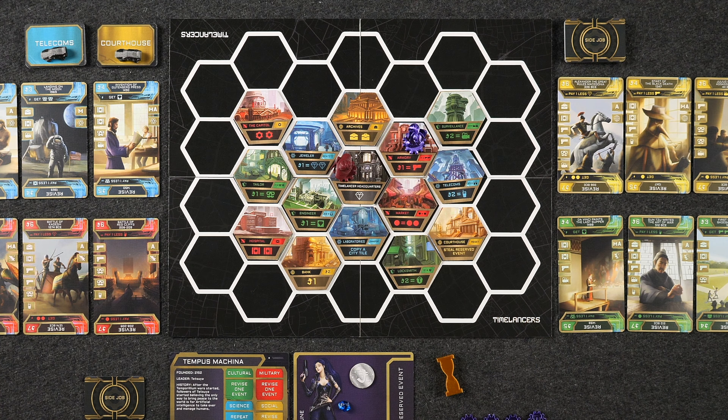In this game there are six main types of resources that we collect, typically by moving around the map. These resources are what we need to turn in to capture events. When moving around the map, you cannot double back to the same city tile you just left. You can move through city tiles with your opponent's pieces, taking the action there, as long as you don't end your entire turn in the same city as another player. For example, moving through three tiles could get you two suitcases, two time gems for one money, and a disguise for one money.